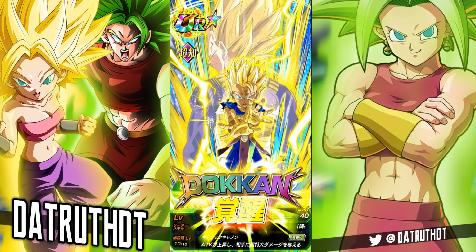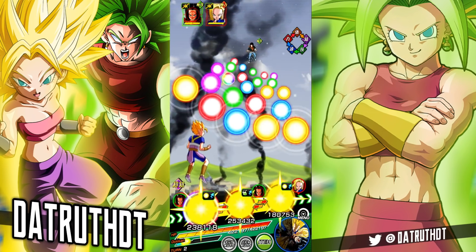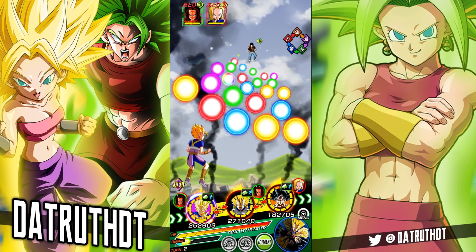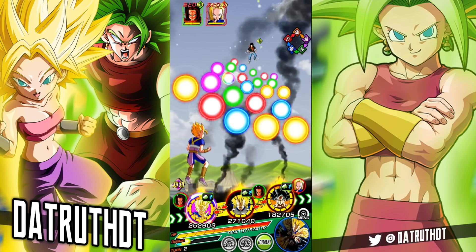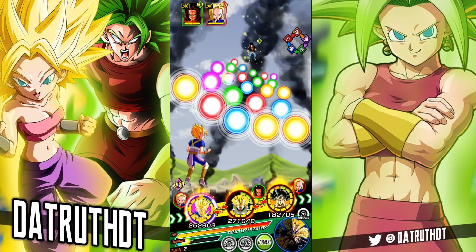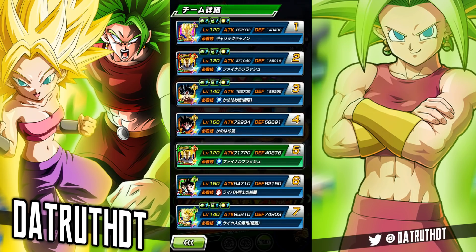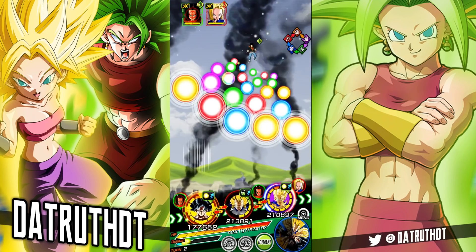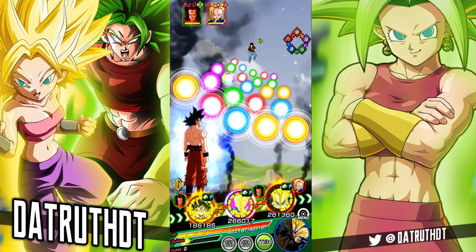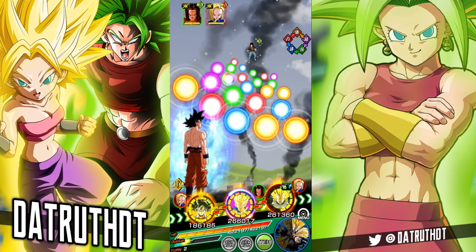We're starting out on the pure saiyan team with Kabe. Remember, you do want to use him on a Universal Survival Saga team — Kabe is getting an extra 6% attack and defense per Universal Survival Saga category ally on the team. They did restrict him pretty heavily to a Universal Survival Saga team. I'm going to try a kind of hybrid pure saiyan build. We'll keep Physical UI on rotation with him. Kabe does have a unit super attack — all he needs is a Vegeta on the team.